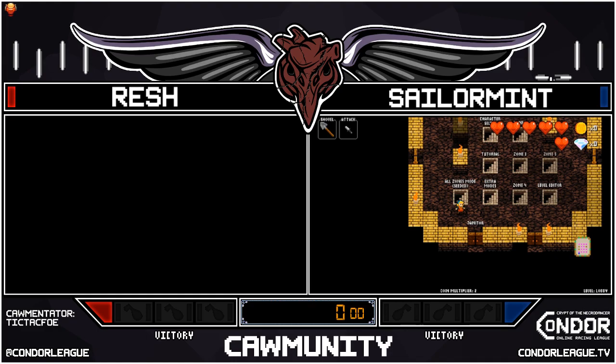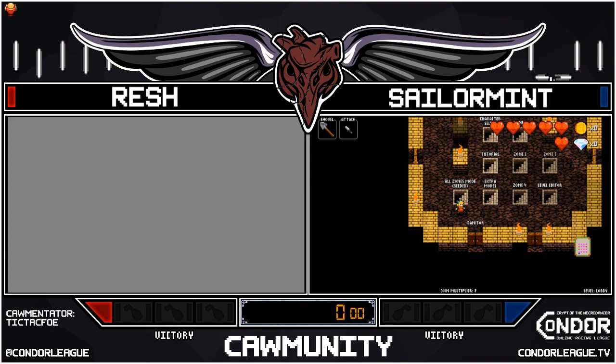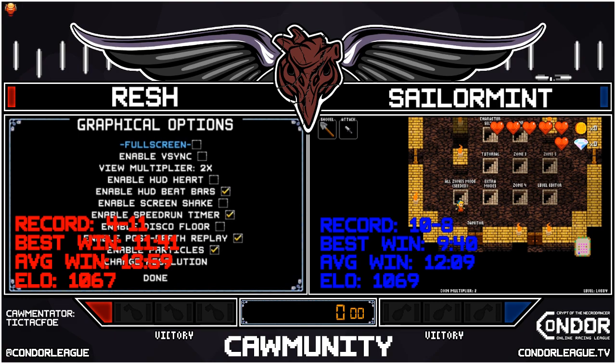We are getting ready for Season 6, Week 3 Condor match. Both of our racers are just over the 1000 ELO here: 1067 for Resh, 1069 for Mint. Resh has a record of 4 and 11 with a best win of 1141 and an average win time of 13:59. Sailor Mint has a record of 10 and 8 with a best win of 940 and an average win of 12:09, quite the better record.